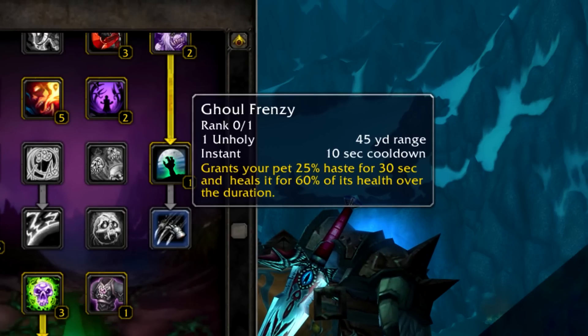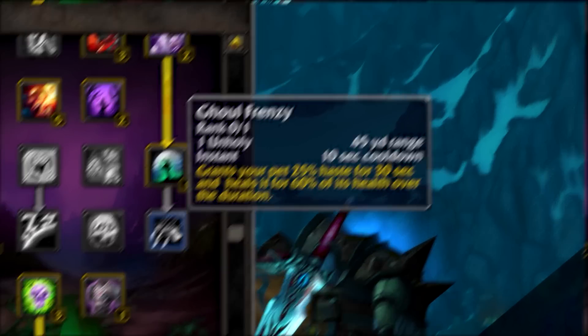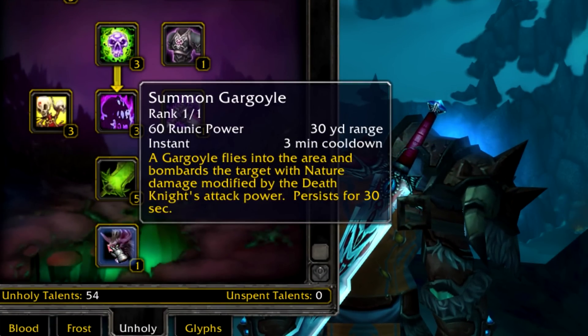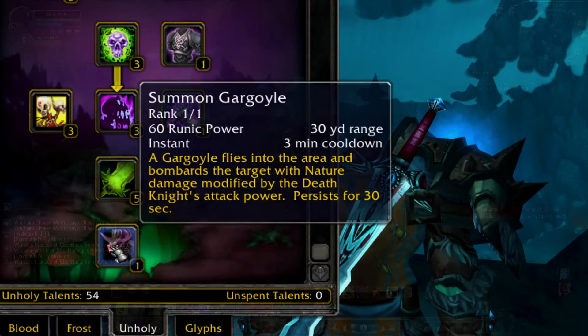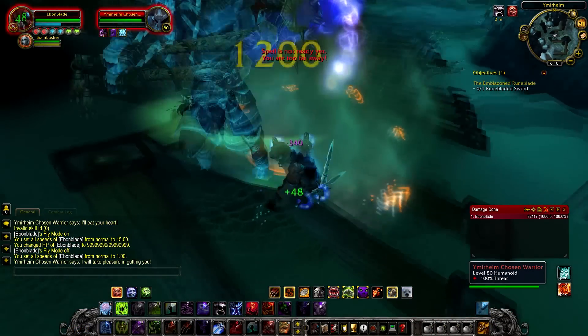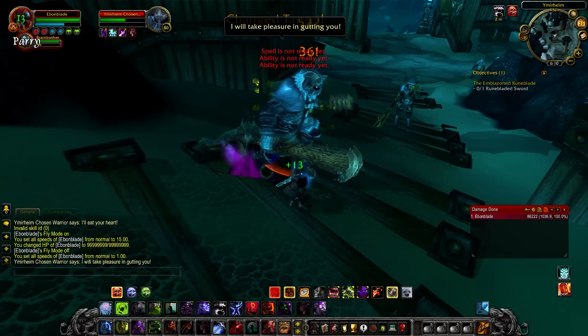There was also a spell called Ghoul Frenzy that would grant your pet 25% extra haste for 30 seconds and heal the pet for 60% of its health over the entire duration. Unholy at the bottom of the tree also had a talent point which unlocked a temporary pet called the Gargoyle. In Wrath it cost a big chunk of runic power and would last for 30 seconds, continuously shooting a cast nature spell similar to a Boomkin's Wrath onto the enemy you targeted.